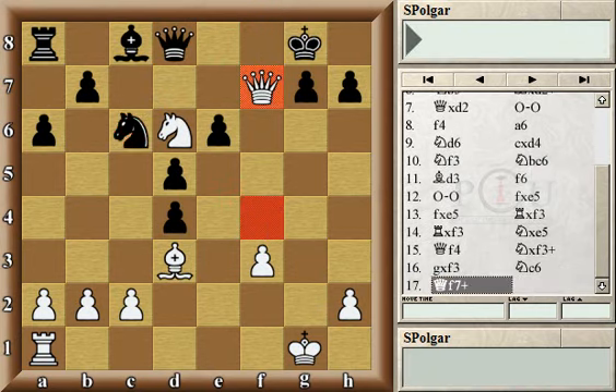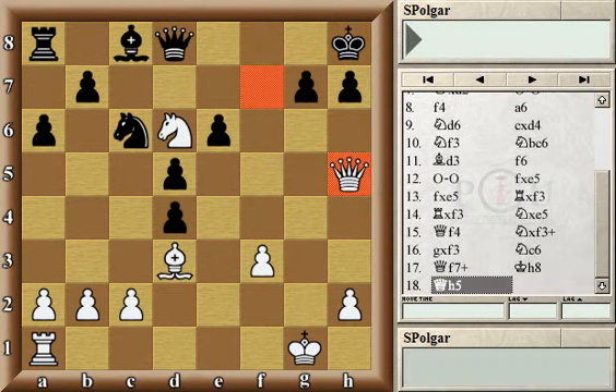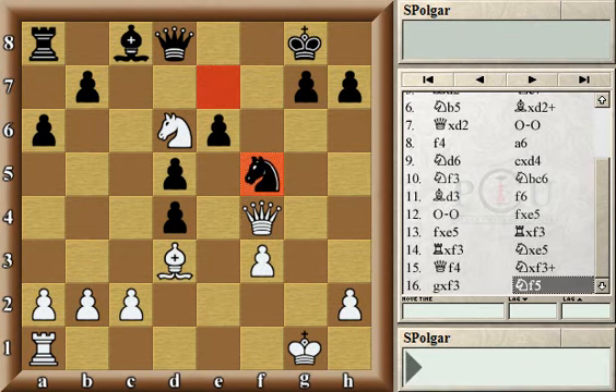Knight c6 would still allow the check with the queen, and then white would have a very strong move by playing queen h5, threatening checkmate immediately. After g6, the bishop can just take the pawn because of the pin, and also the threat of the fork with knight f7 is very devastating for black. Going back to the game position, black played knight f5, which is the best choice.